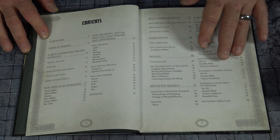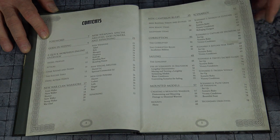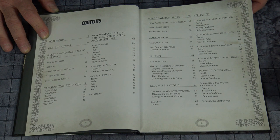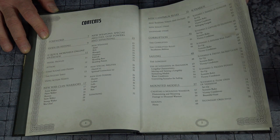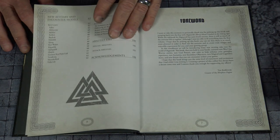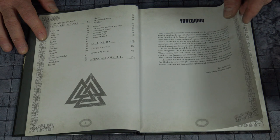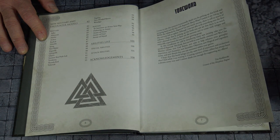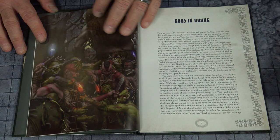The book breaks down its contents and gives you everything you need. The new campaigns, the corruptions, sailing, mounted models. You're going to have new weapons, god powers, and of course the new clan, which really sends this over the top. And there's a new beastery with more and more models.